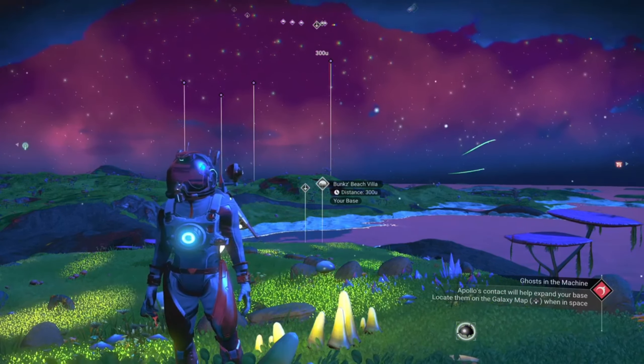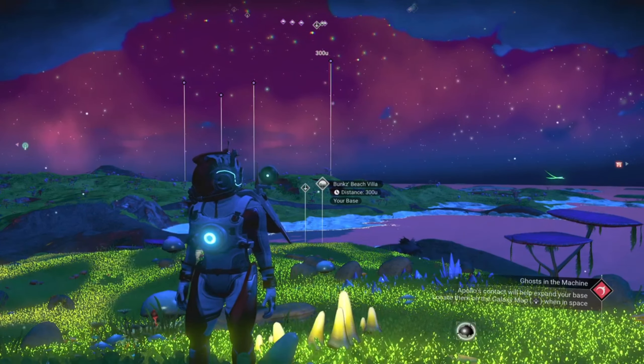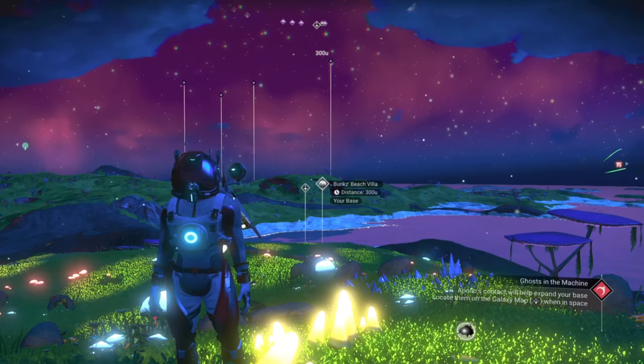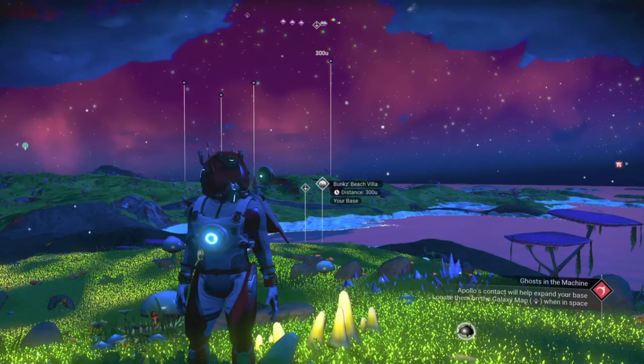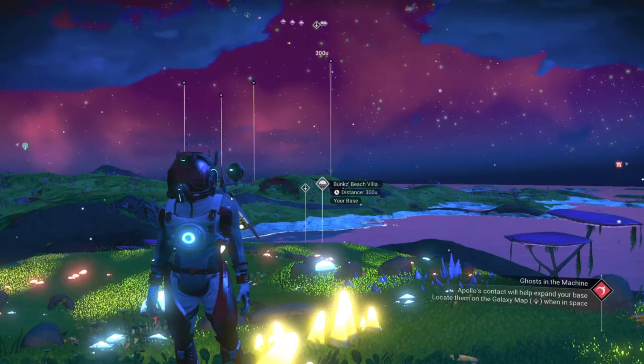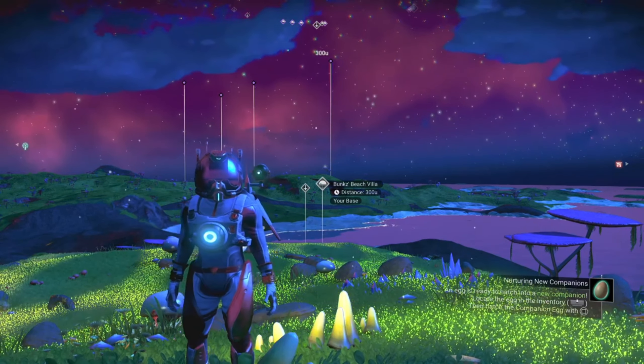As you may or may not know, the default buildable area of any of your bases is 300U from your base computer, both across the planet's surface and up into the sky. This may sound like a good amount, but if you want to create something like a race track or some other gigantic structure on a higher vantage point compared to your base computer, 300U just won't do.